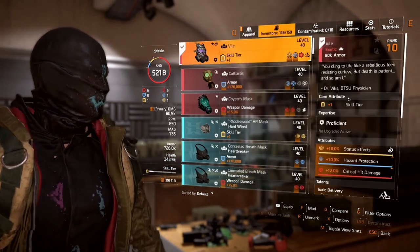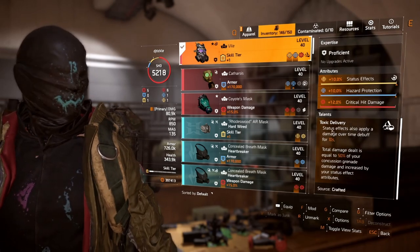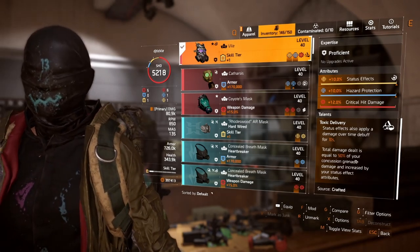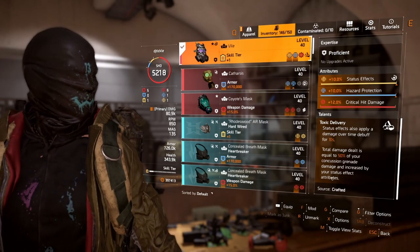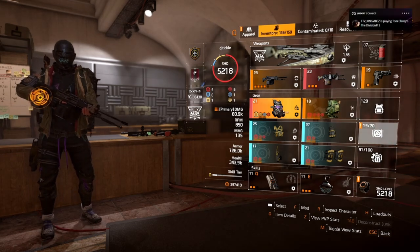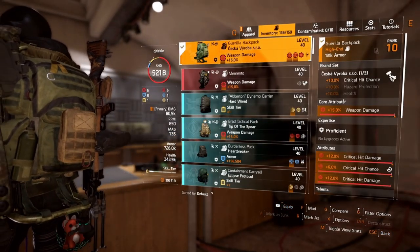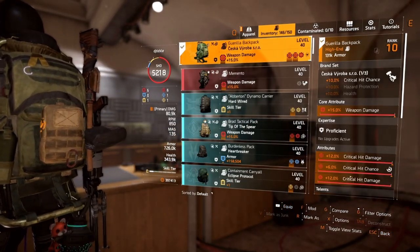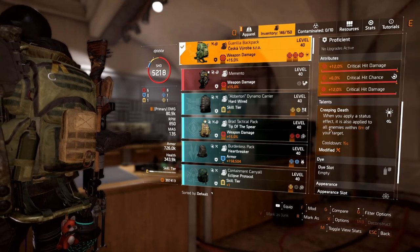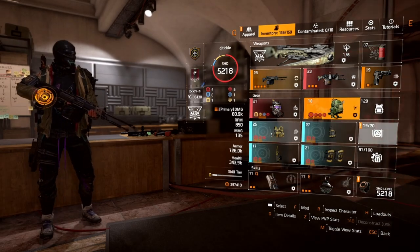The Vial skill has status effects, hazard protection, and critical hit damage. The Toxic Delivery talent means status effects also apply a damage over time debuff — total damage equal to 50% of your concussion grenade damage, increased by your status effect attributes. It's enough to take down red bars without having to worry about them. For the Sesca backpack, we want crit chance, weapon damage, crit chance, and crit damage on the attributes, with Creeping Death as the talent — when you apply a status effect it applies to all enemies within eight meters, with only a 15-second cooldown.